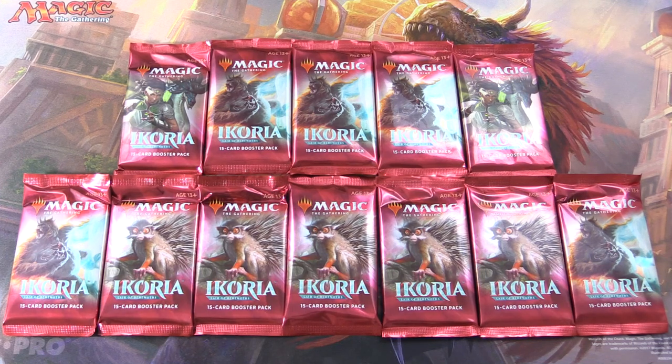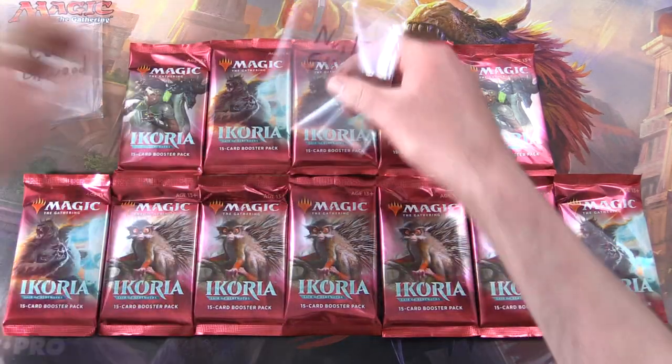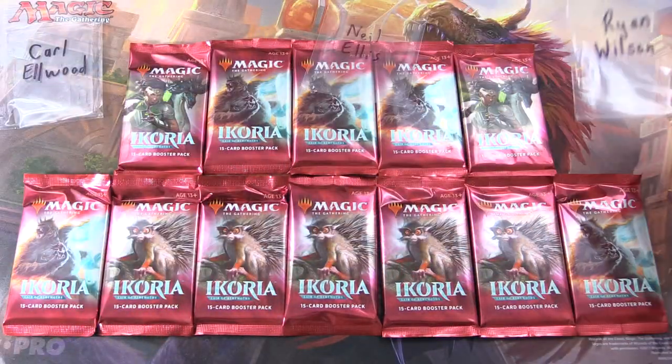Today on MTG Unpacked, we're getting stuck into 12 packs of Ikoria for Patrons. Let's introduce the Patrons. We have Carl Elwood, Neil Ellis, and finally Ryan Wilson.